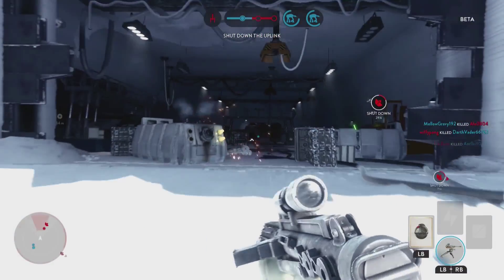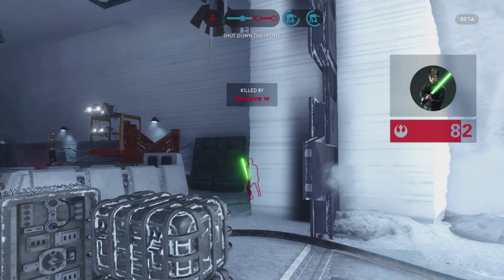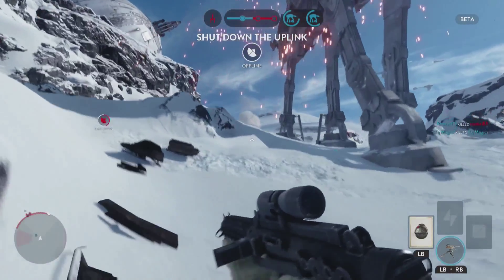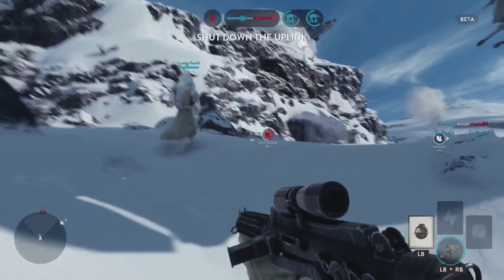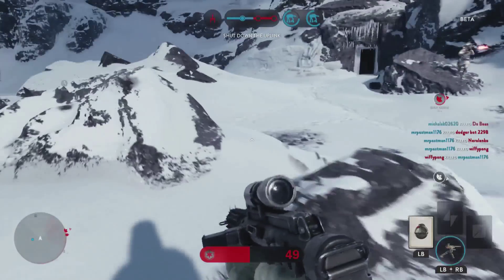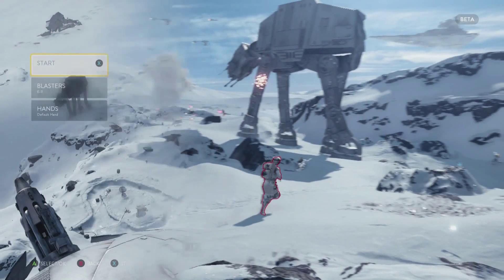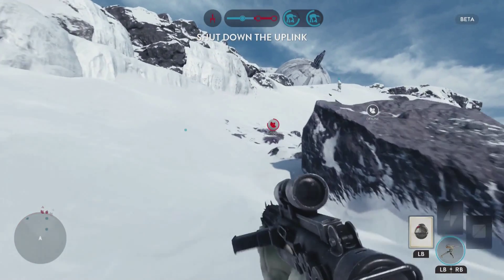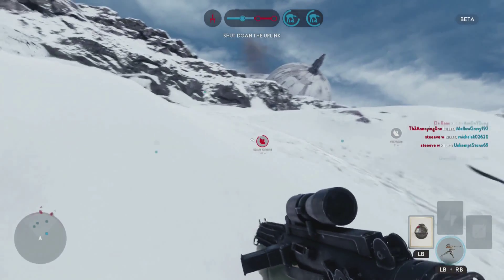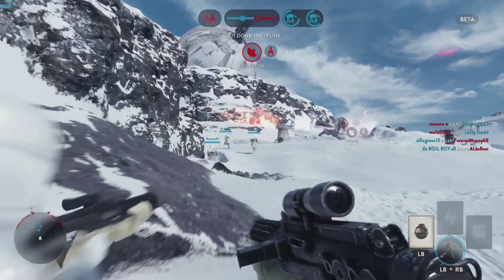Running Tatooine at ultra settings it was using about 6 gigs of system RAM, and on Hoth at ultra doing the 40-player mode it used about 2.5 gig of VRAM. The recommended requirements state 16 gigabytes of system RAM and 4 gigabytes of VRAM — but I can run it. I have a 280X, which is below the recommended 290. The recommended requirements seem overblown; I never saw RAM usage go above 7 gigabytes total, and that included the operating system running in the background.